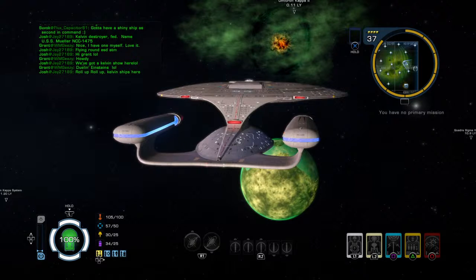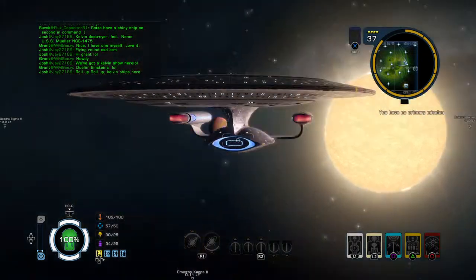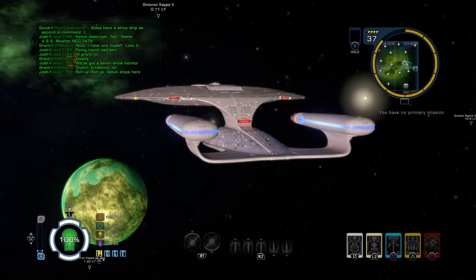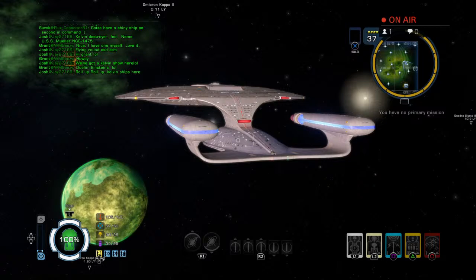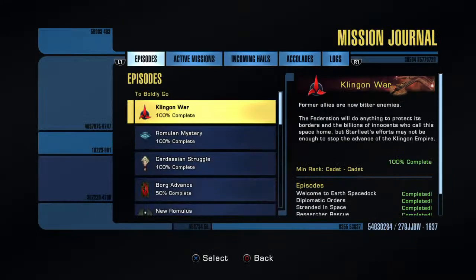Hello and welcome to my Let's Play of Star Trek Online on the PS4. I'm TheBigB82 and this is part 25 of my Delta Recruit 2021 Federation Engineer. We're out to take the next mission in the Borg Advance story arc, where we're going to rescue some scientists stuck on Omicron Kappa who are trying to counter the Borg nano virus. It's been a while since the last part, but hopefully we'll get back on track. There's a lot of new stuff that's come into the game since we were here.